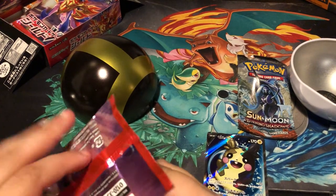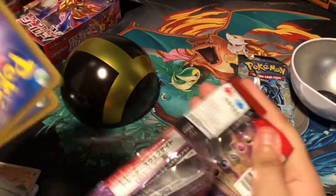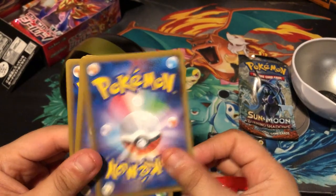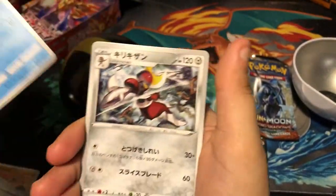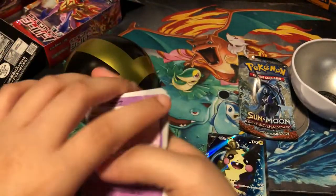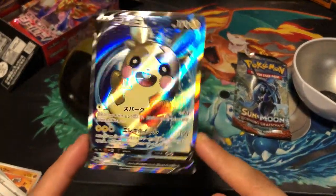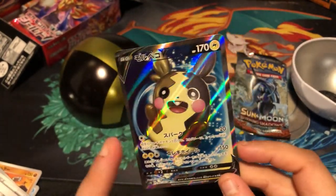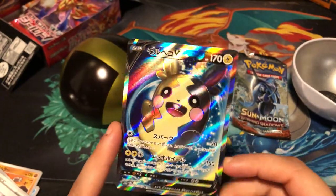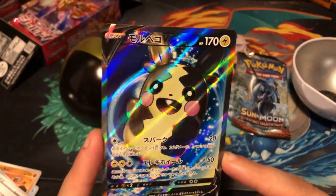We're on our last pack for this video. I think I know the trick. Man, it's upside down — I don't think we got a hit. Nope, no. That's fine — we got this really cool card. Maybe I have seen it from the other packs I've opened before. We pulled a Cinderace like this before, I believe. But yeah, this is really nice — really nice card.